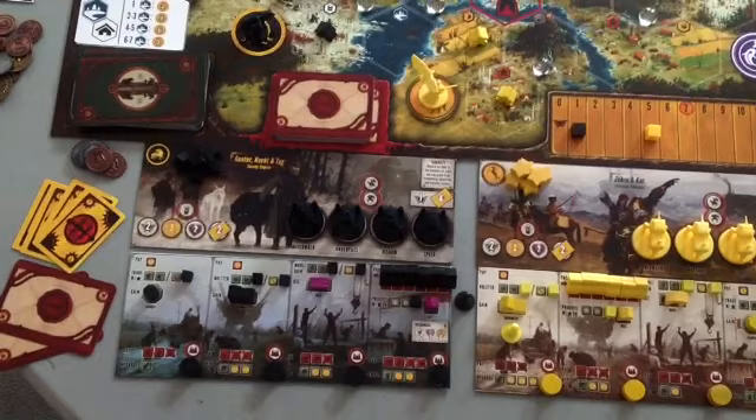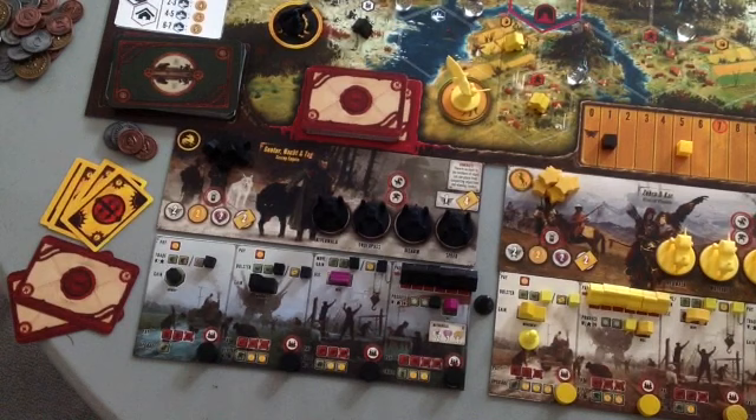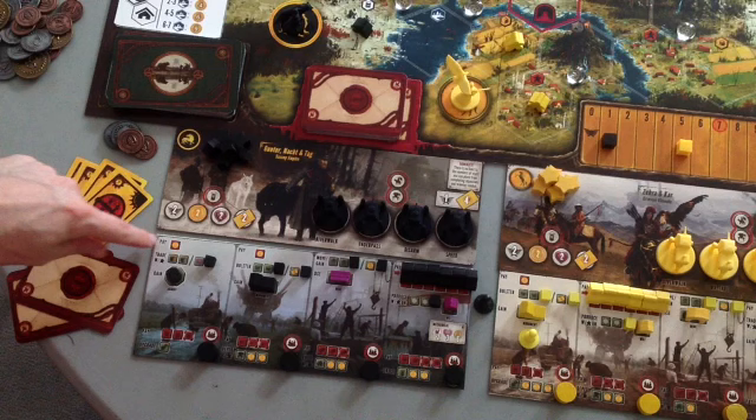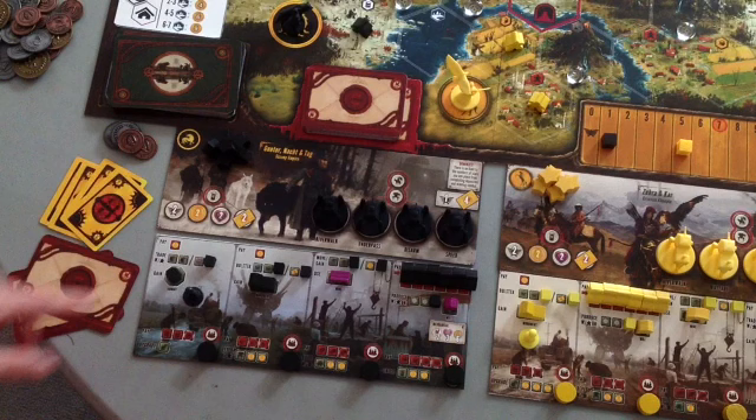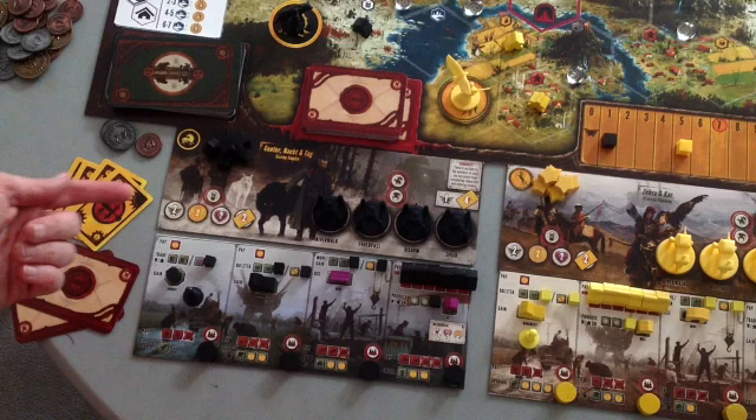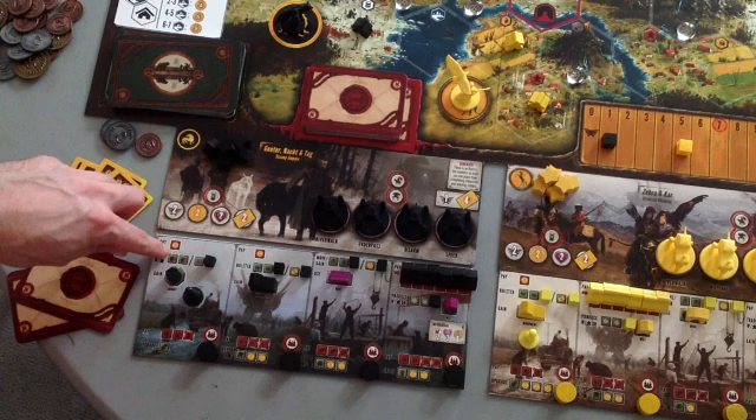The Saxon player has a different action in the top left compared to the Crimean player mat. I will choose this action — the trade action. I'm paying a coin, and then I have a choice: I can choose either any two resources, or I can get a popularity. We'll focus on resources for now. It says trade with a worker, meaning I'm going to put those resources on one of my workers on the board.